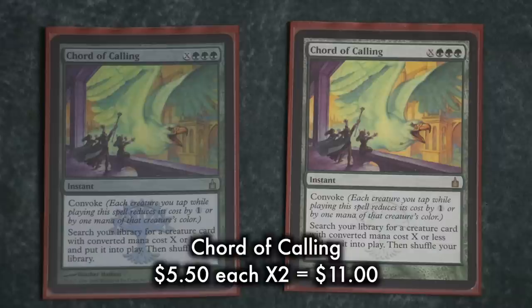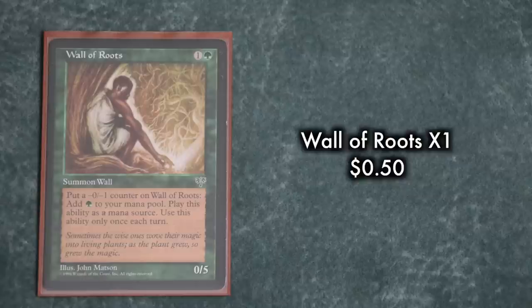The other engine of the deck is Chord of Calling, which recently got reprinted in M15. This card is a little slow by modern standards, but it can be activated at instant speed to bring out a clutch creature at the right moment. To bring out a fast Birthing Pod, the deck runs a playset of Birds of Paradise, two Noble Hierarchs, and a single Wall of Roots — which works really well with Chord, because you can remove a counter to add one green, then tap it as part of the Convoke cost for another green. These cards accelerate into a turn two pod, and late game they're ideal to sacrifice to Birthing Pod to fetch the vast array of two-drops.